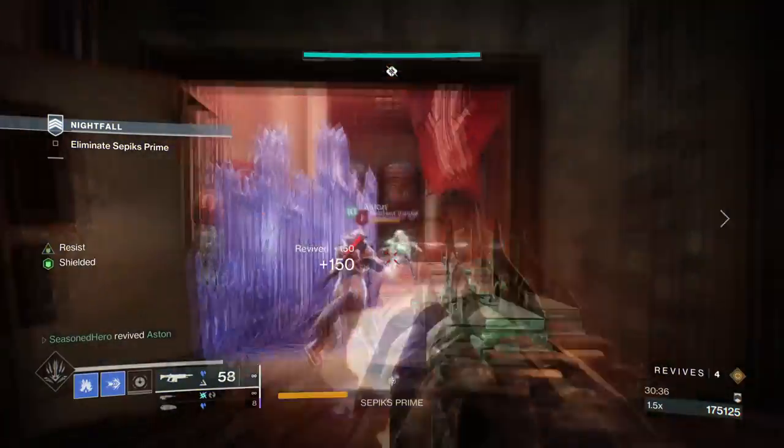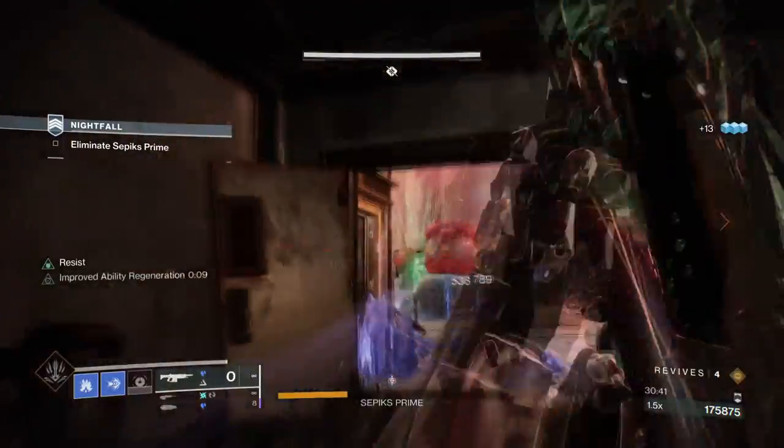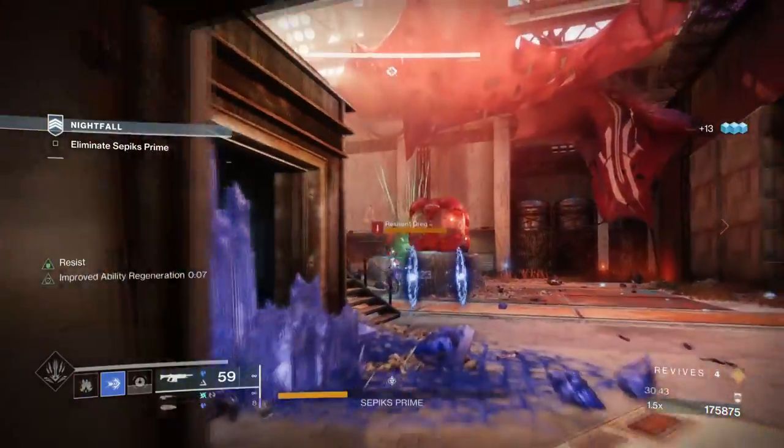Think of void volatile rounds but stasis instead with a bigger bang to it. This is how the build will do wonders in endgame, as long as you don't overdo it for your team's sake.